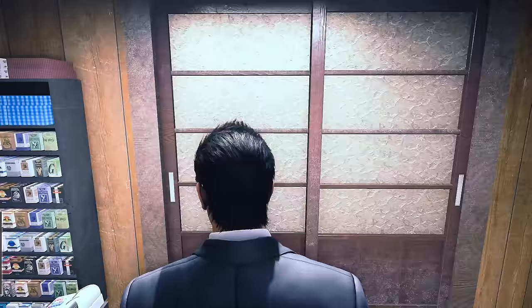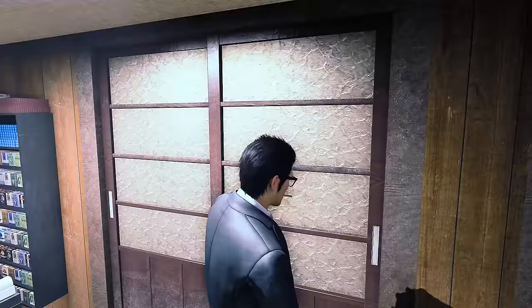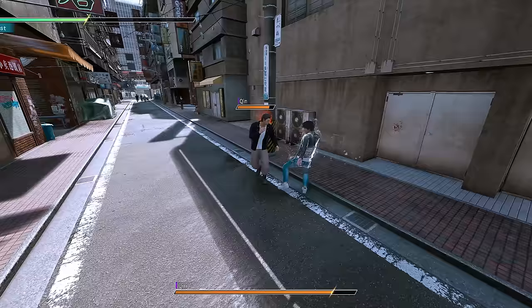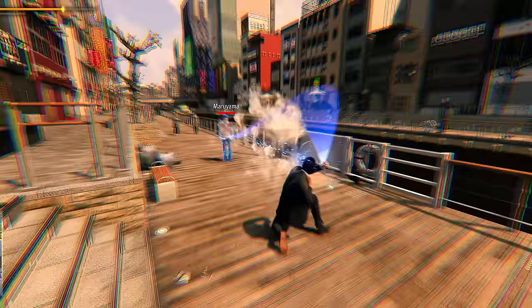Another thing from the Judgment games is the ability to smoke — which raises the question of why that's a thing. Also from specifically Lost Judgment are the super easy ways to juggle enemies, and wallbounding — a mechanic from much older games in the series. Both the juggling and wallbounding work exactly like Lost Judgment, which is nice to see.